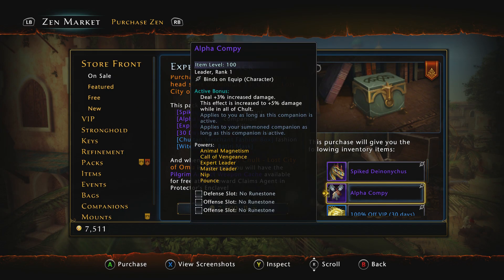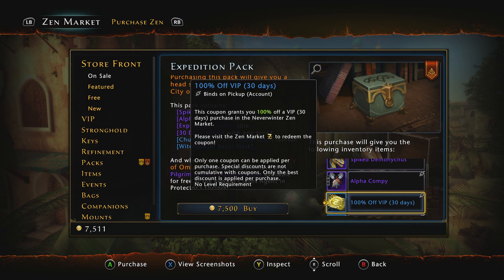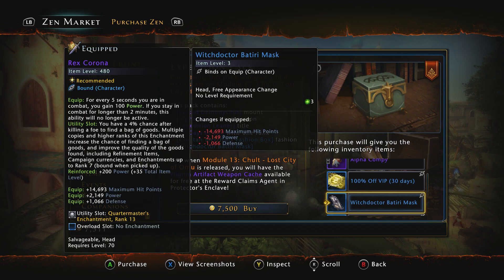If you don't want them, the mount and companion can both be sold — as it says right there, binds on equip to character. It is not an account-wide unlock; it is a single item from a single purchase. You're also going to get 100% off VIP for 30 days, so that's one month — one rank of VIP. The value of that normally is 1,000 Zen. Most veteran players would figure the value at 850 because they wouldn't buy it without a 15% off coupon from invocation.